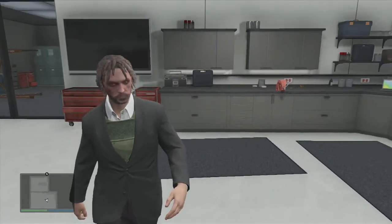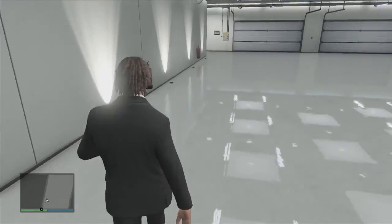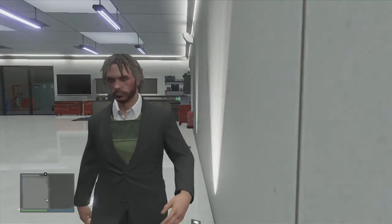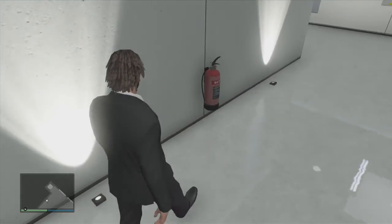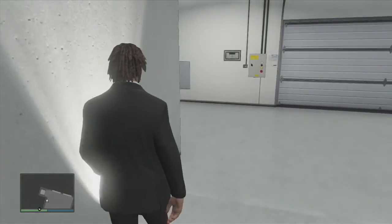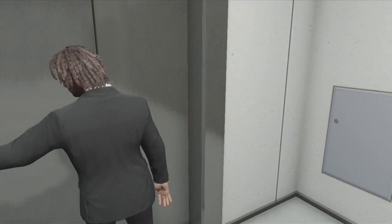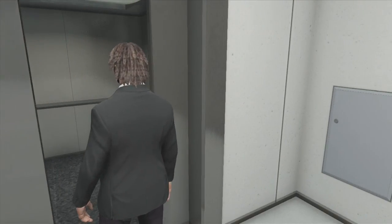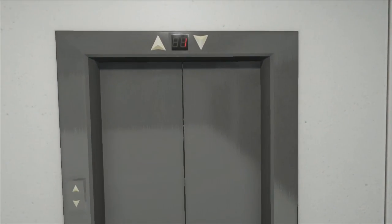We've got bike racks over there, some stuff, an internet browser, and now my gangsta-ass self is making his way over to the elevator. I'm gonna show off my actual house really quick and then we're gonna go do some fun stuff — hopefully we'll have a mission offer by then that doesn't suck.